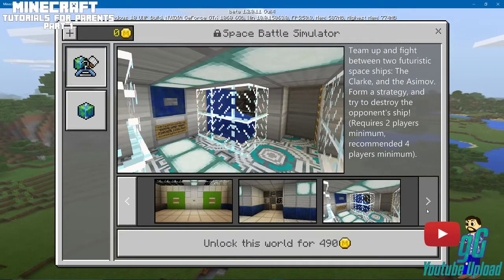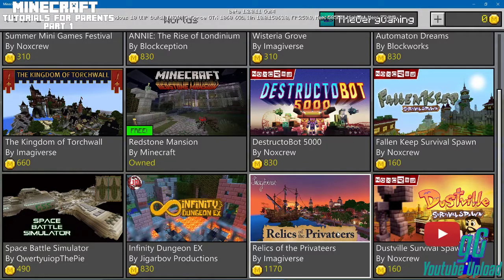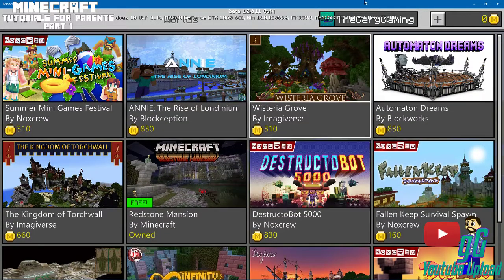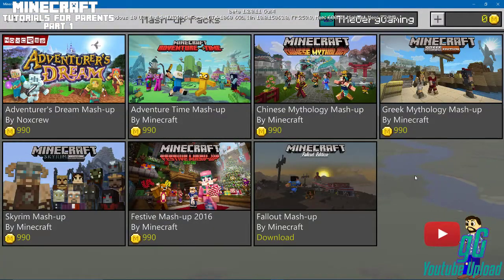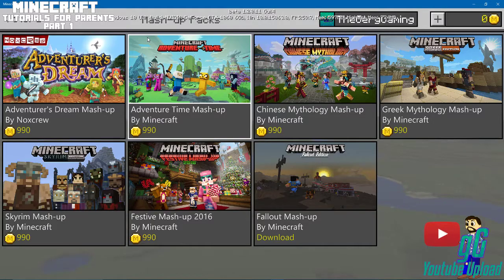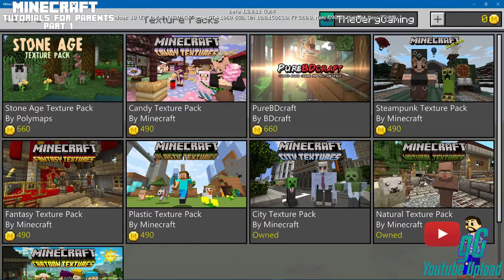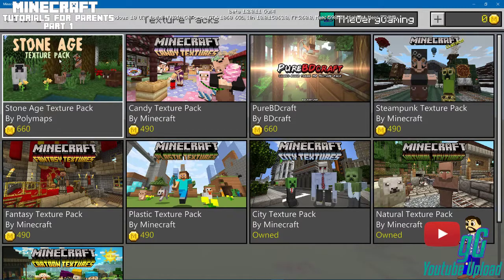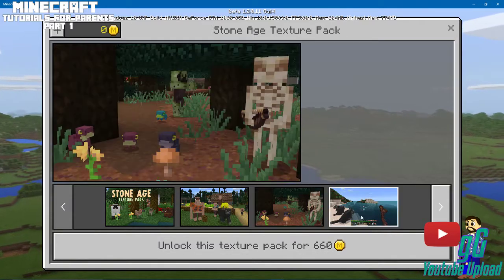This is all new content — there's a futuristic space battle, which is kind of cool. And then also the mashup packs. These are the ones that give you combined content — for example, the Minecraft Fallout edition will give you Fallout skins and also the Fallout world. The texture packs just make the worlds look different, like the stone age. And I've never seen that one either — I don't even know what's going on.